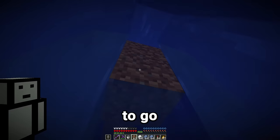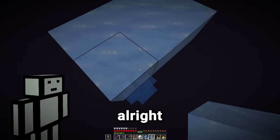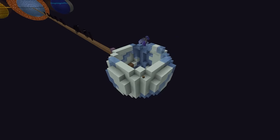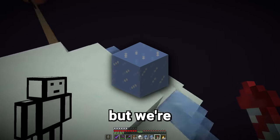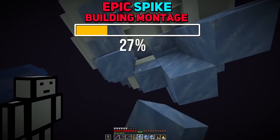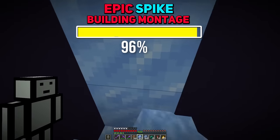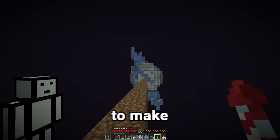Now we wanna go 5 blocks down, and this is where we're gonna start building the planet. For the actual planet itself, we're gonna use a mixture of snow and regular ice. I know what you're thinking — this looks nothing like the Ice Spikes biome. We've got the ice, but we're missing the spike. Don't mind me, just building a massive spike through a planet. And that's the Ice Spikes planet complete — it definitely looks really cool, but it did take a long time to make.